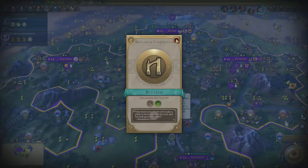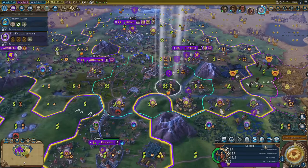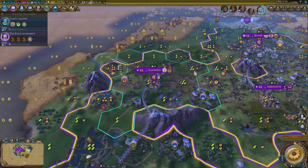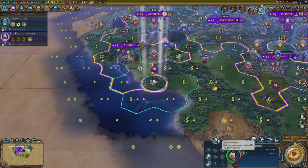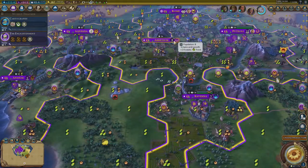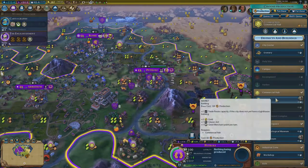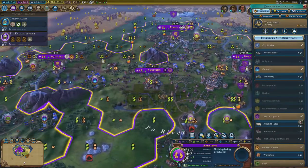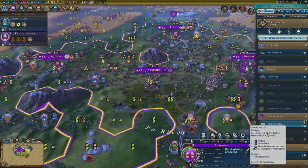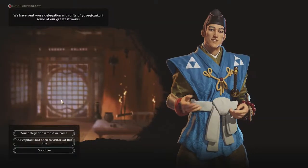We're one turn off the Enlightenment now, which is pretty good. This is going to make a huge difference to my science pattern — I'm on 115 right now, just remember that. Focusing on getting this city to 10 population — that's the crucial threshold. We're just building markets to get some trade routes up so I can send things to universities.